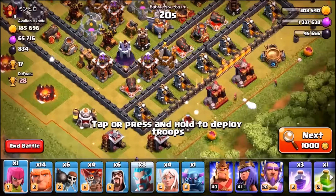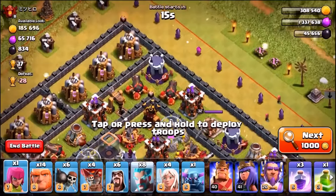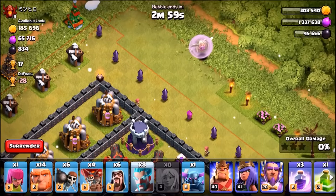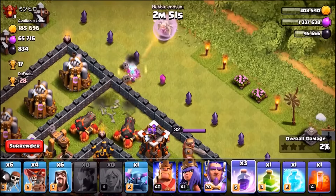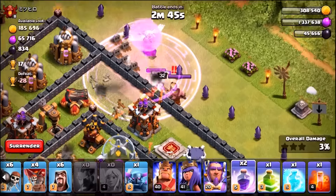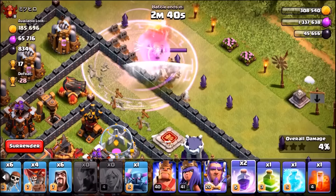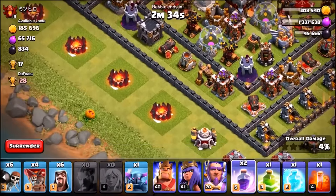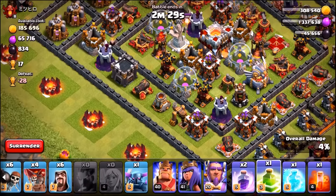We've landed on a decent-looking base. We drop four healers down, hoping there are no big bombs on the outside. The ice wizards move in and we drop a rage spell — but they don't have great hit points and they're already dying. Whoever said this works, it really doesn't, and there's no point trying it anymore.